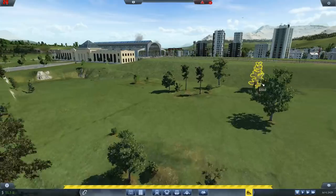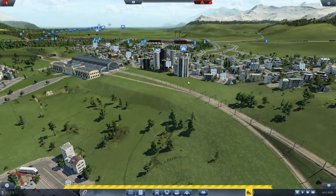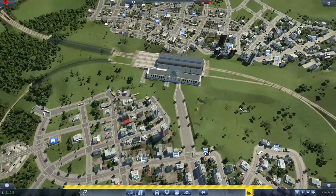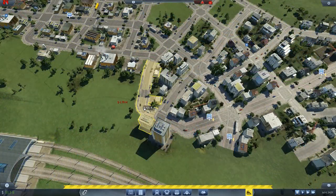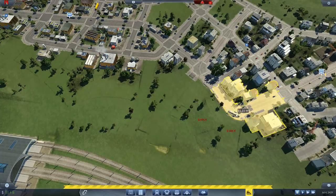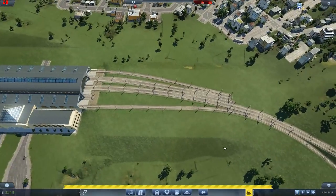I've got to sort this terrain out — somehow we need like a tunnel going under here or something. Over here I don't know what the hell I'm going to do, but yeah, this is going to be seriously difficult. No idea how I'm going to do it. Let's knock some more of the city down, because obviously we haven't knocked anywhere near enough of it down yet. Full-on Godzilla on the place.